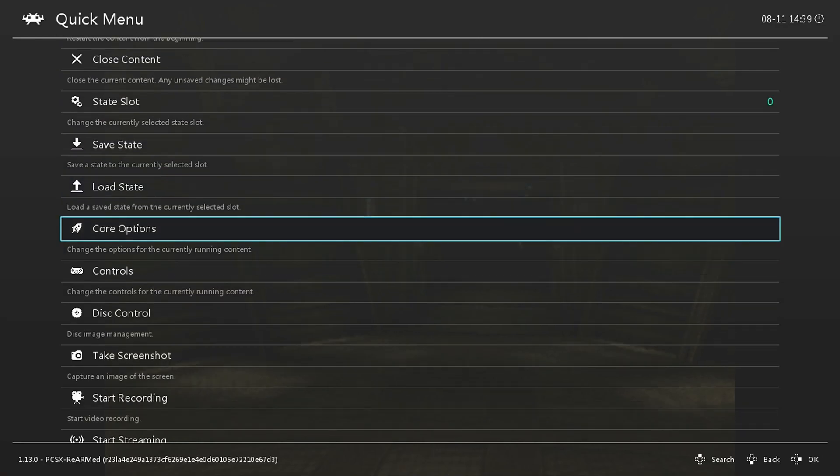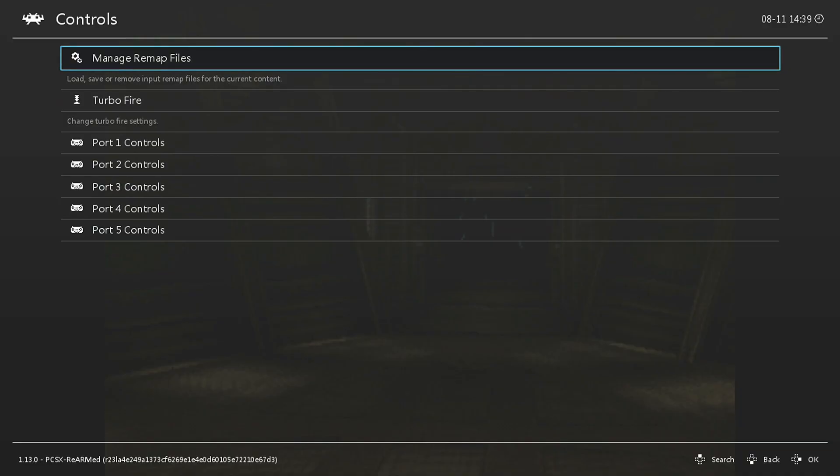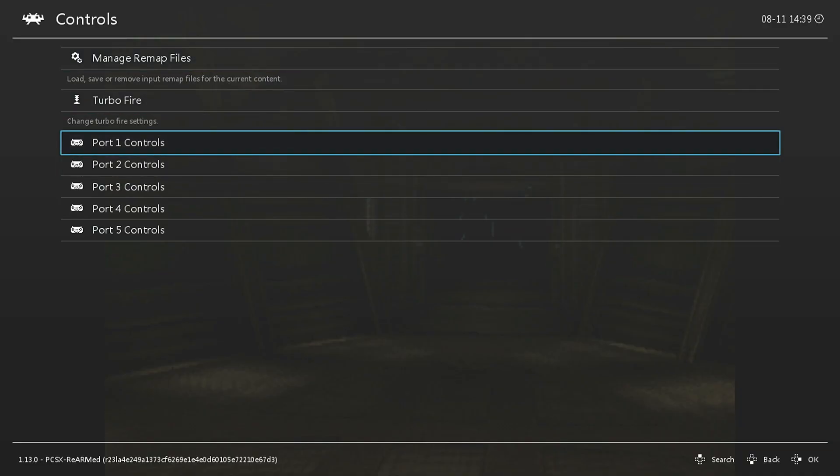When you have this quick menu open, you're going to go down to Controls, and you're going to look for Port 1 Controls.